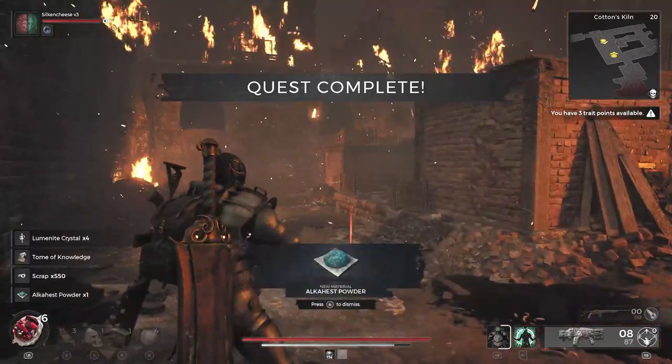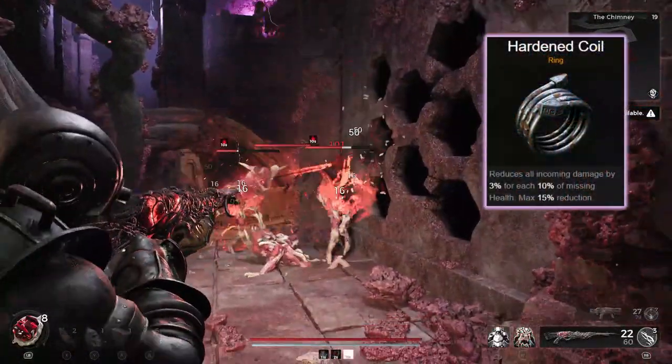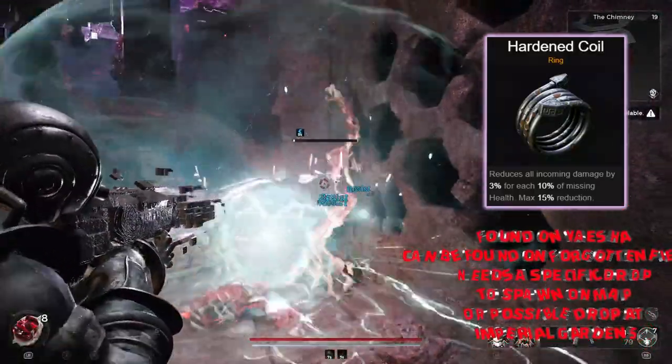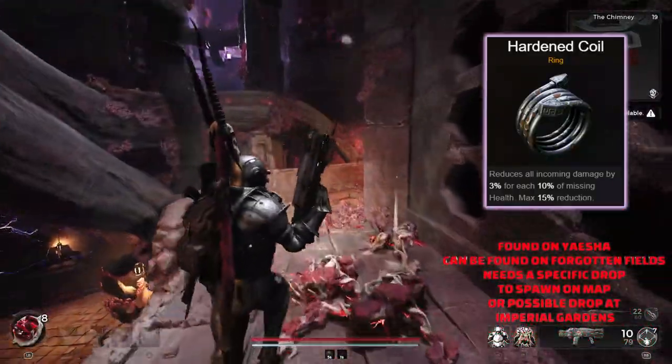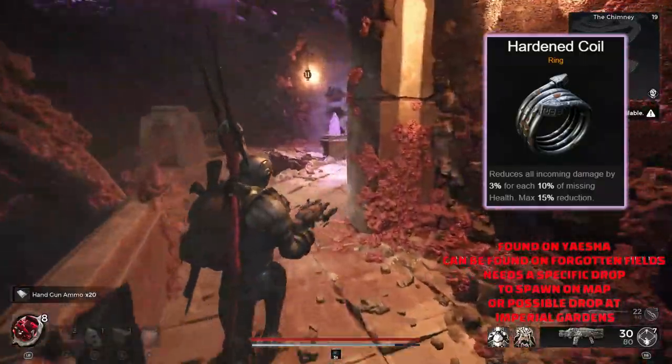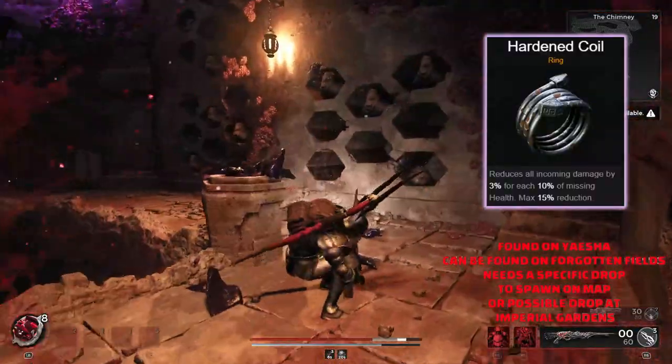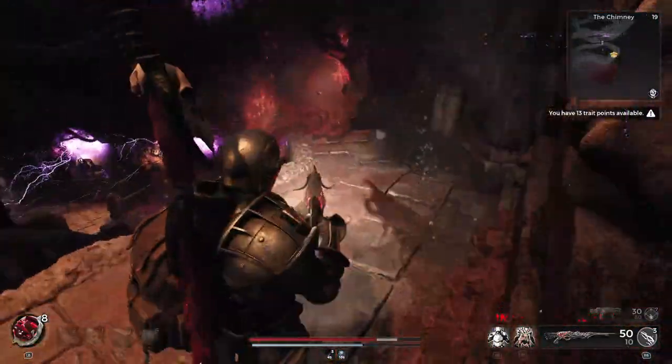Over to Hardened Coil, and this ring is amazing for anyone who wants a bit of defence within their build. It reduces all incoming damage by 3% for each 10% of missing health, with the maximum being 15% reduction. So at 50% of your life, you're going to receive a 15% reduction to incoming damage, making you a lot more survivable.